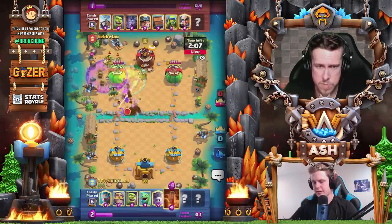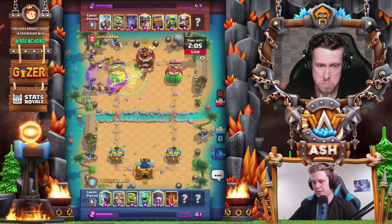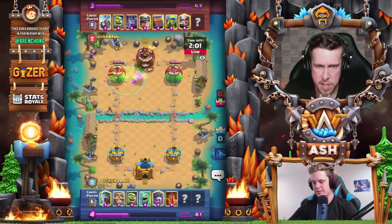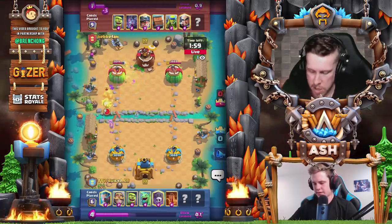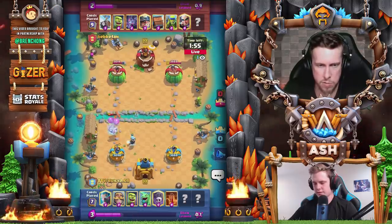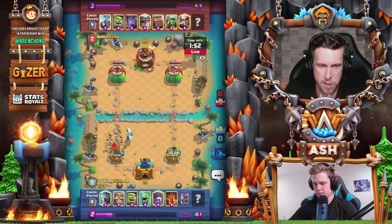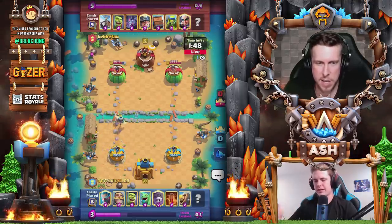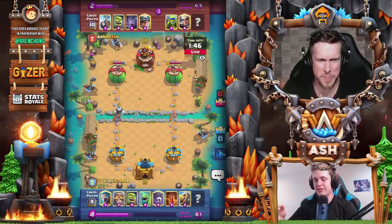We're going to go aggressive right now because he's spent a lot of elixir and I kind of know what deck I'm going against — I can just kill everything in this kind of push with poison. That was good. That's the thing I struggle with the most, JuicyJay — like when to graveyard. Especially with this splash deck, it's all about defense first and then counter push second.